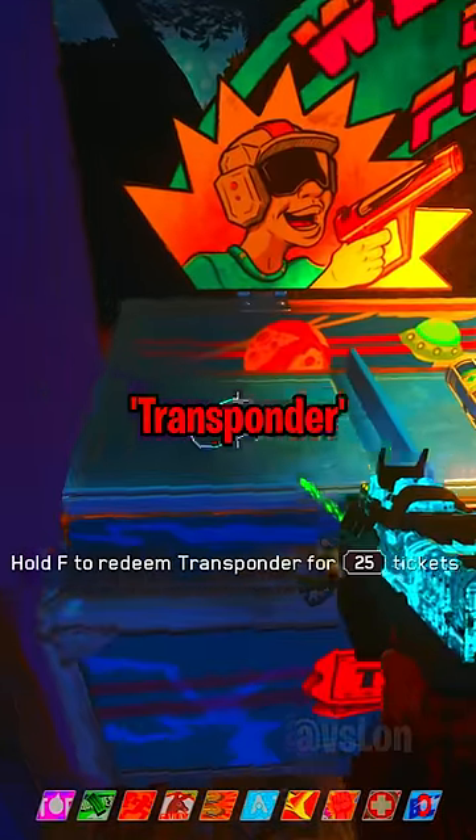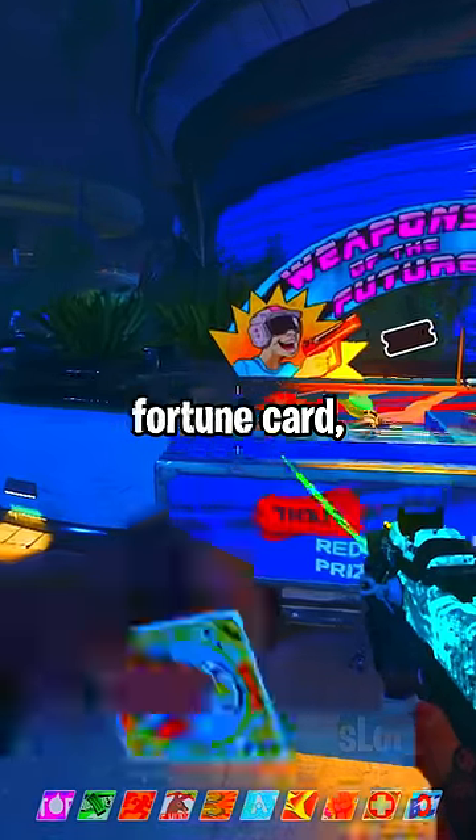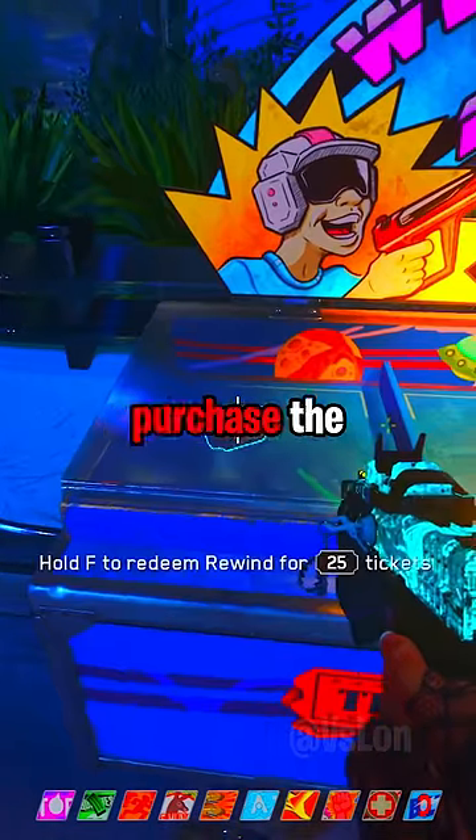You will now need to find the transponder and rewind grenade locations inside of the ticket cards scattered across the map. Now pop your Skullhacker fortune card, and after that, you'll want to purchase the rewind grenade.